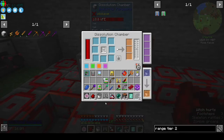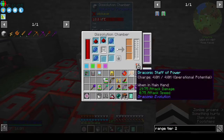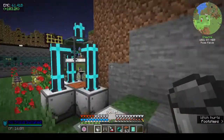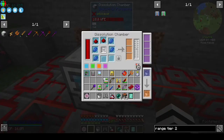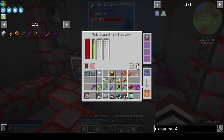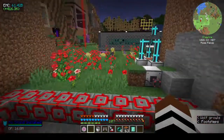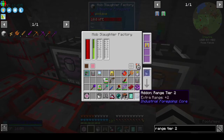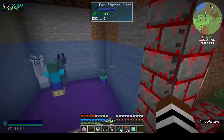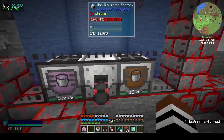Speed tier one is done. Then redstone dust, lapis, glass, and another bucket of latex for range tier two. Put the speed upgrade in — a little bit faster, thank you. Of course it doesn't help when the mobs aren't in the killing area. Pick out the tier one and replace it with tier two. Now it's reaching the back — it's doing a five by five area, so that should be better.